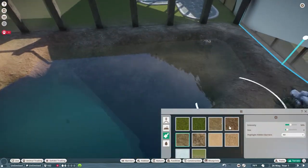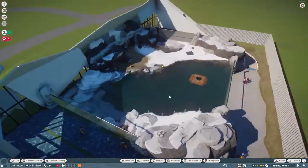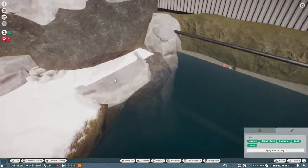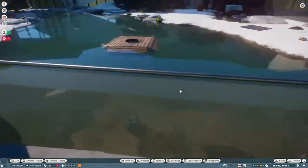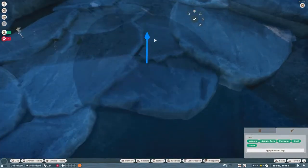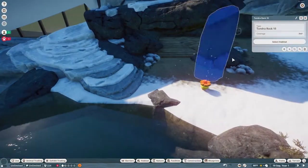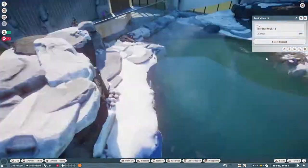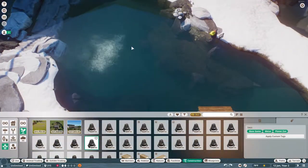Here we're going to make the land bridge, adjust some of the underwater scenery, and create a little pool in the corner. Then there's a big skip ahead to me making it entirely out of snow and putting in a ton of rocks. I did a lot of off-camera work because it was a lot of repetitive placing of rocks and putting down snow. I went for a tundra feel as opposed to the rocky, sandy field I had originally.